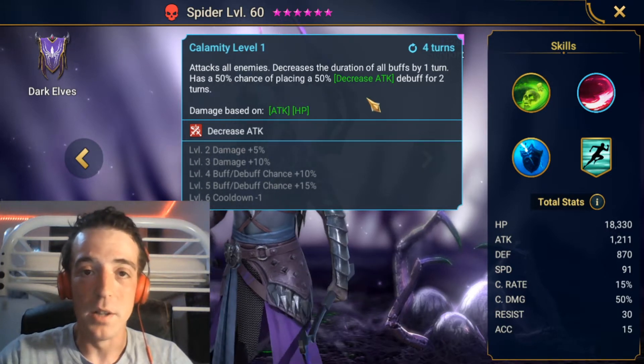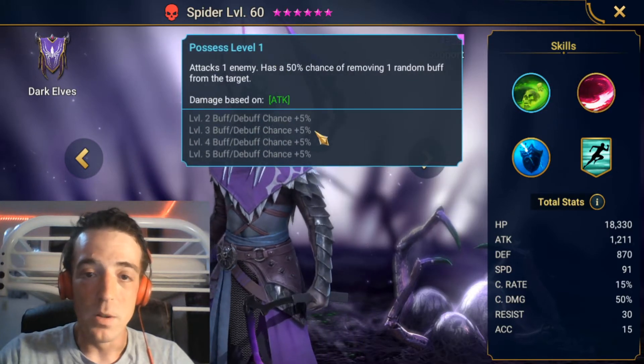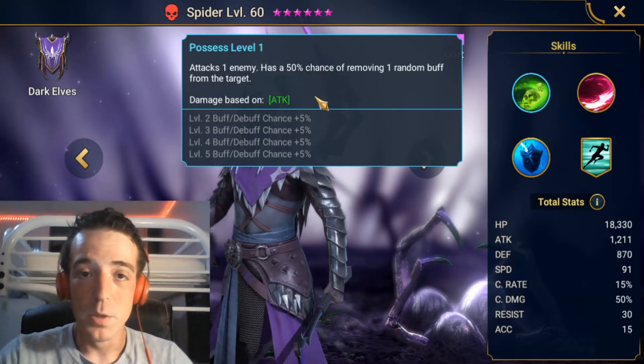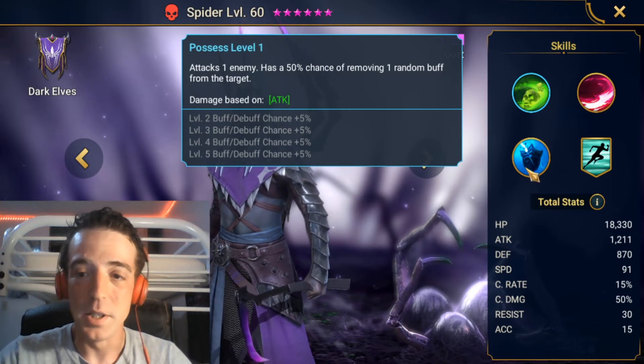As well as decreasing buffs. So if you pair this guy up with an Arbiter that also strips one turn of buffs, you can remove entire buff sets from your opponents with just these two champions, without bringing a champion that fully removes buffs by themselves. This is actually a big deal, and it comes into play a lot if you use them in arena content. His A1 also strips buffs at a 75% chance if you pick up Sniper, which can be really clutch, though it's kind of fluff — this skill isn't as big of a deal as you'd think.